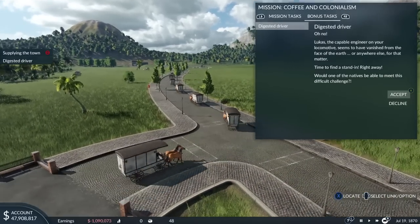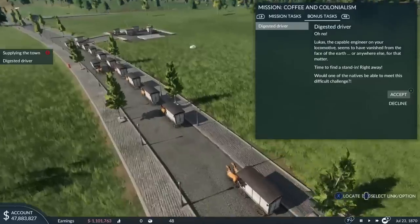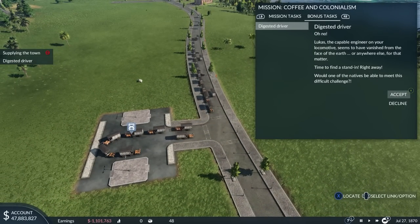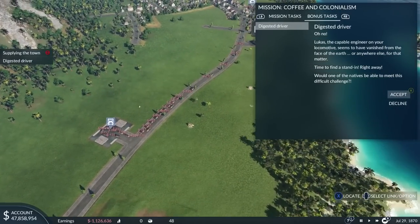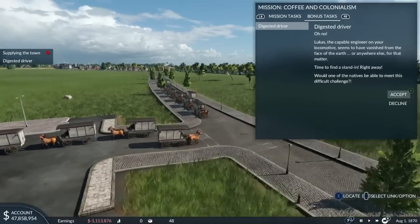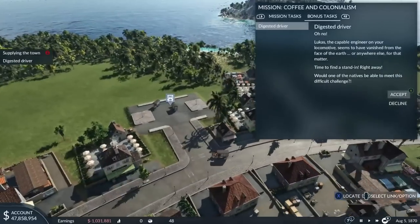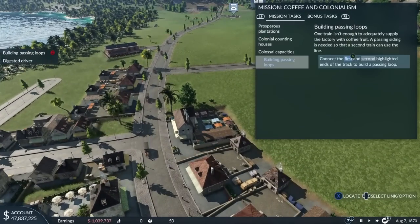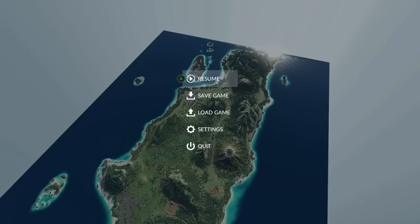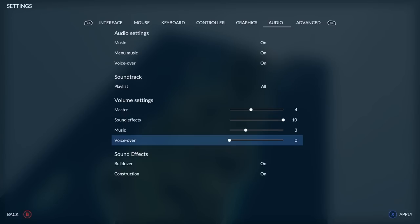Put them all online and watch them all come out. Oh, this is such a waste of money. Luke is the capable engineer on your locomotive — seems to have vanished from the face of the earth — he was presumably cannibalized. Look at this. Why did we do this? We don't even have enough goods. This must be what it's like when you hire too many employees — just a lot of people picking up nothing, like a Teamsters Union.